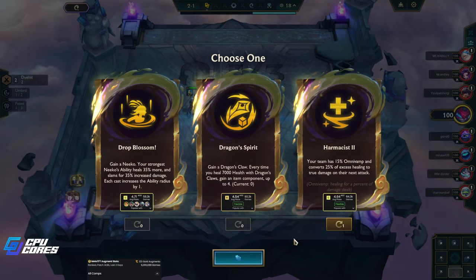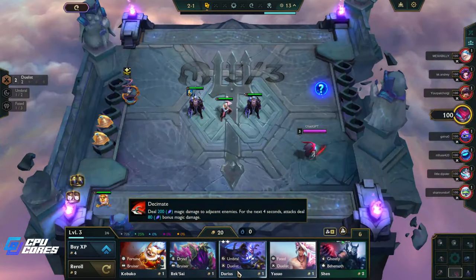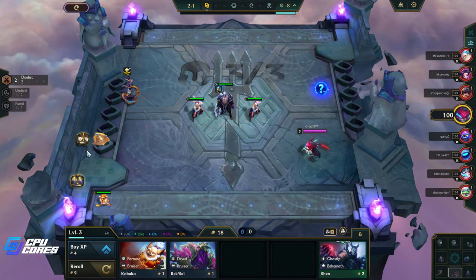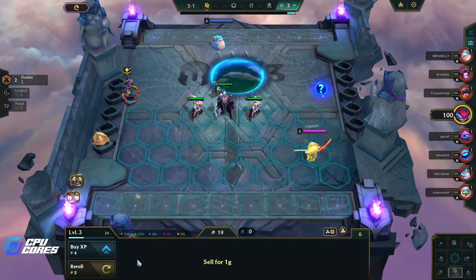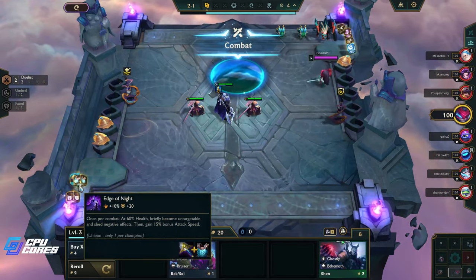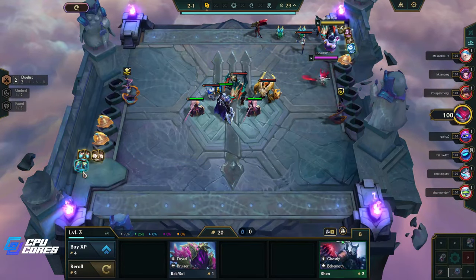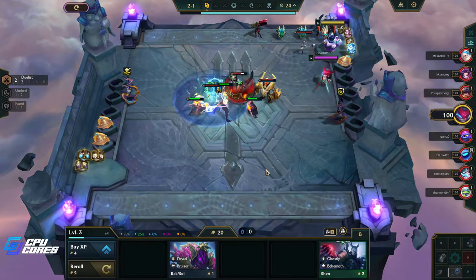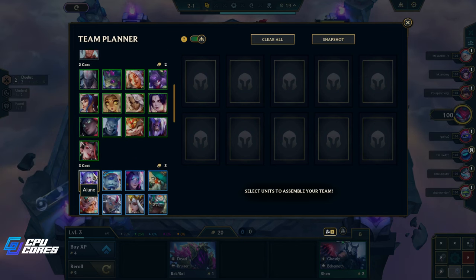Dragon's Claw is also really nice, but it gives you like two items when you're lucky, so I don't really want that. I do have Edge of Night which is good, I also have Sunfire or Sterix — neither one I really want, but that's fine. I think this two-star Darius is gonna carry us through the early game.